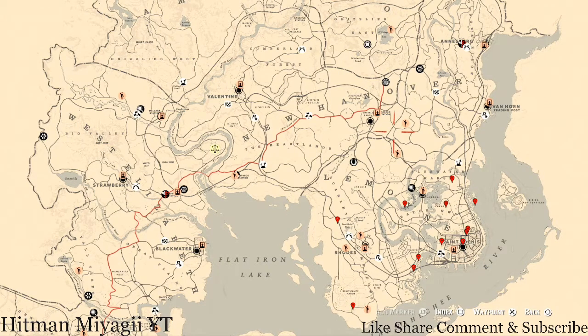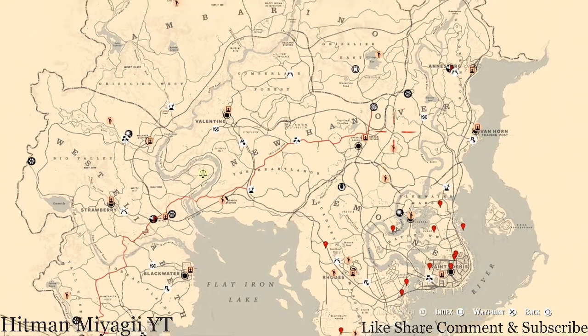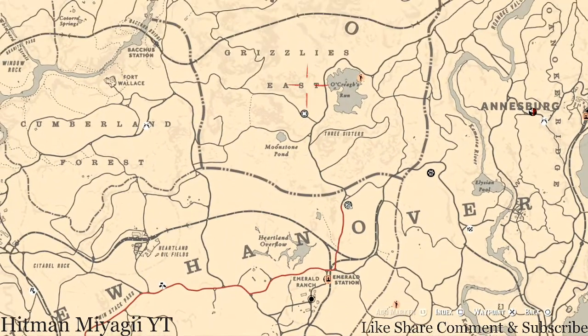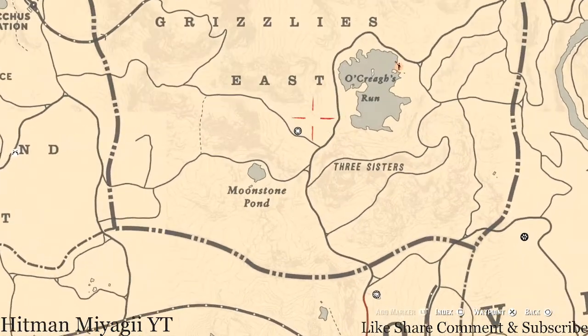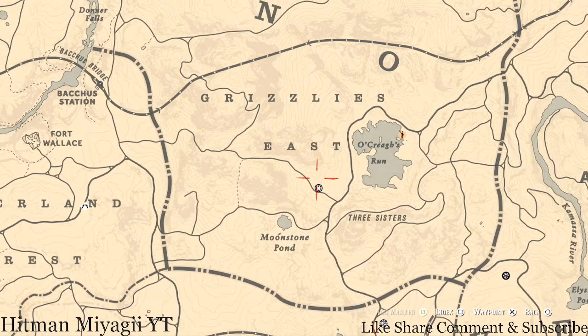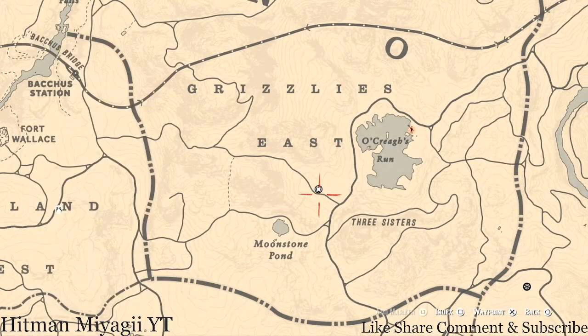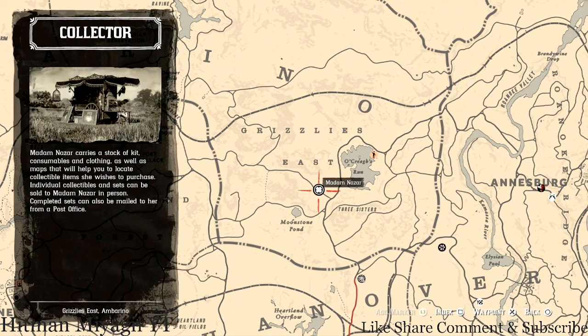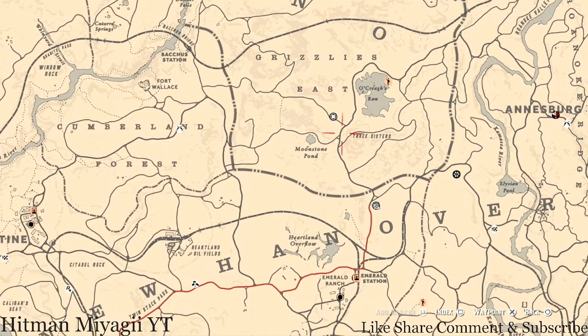First things first, let's get to Madame Nazar's location. She's right above my moonshine shack, right above Emerald Ranch, up near Moonstone Pond, Three Sisters, in Okree's Run in Grizzlies East. She will be here until 2 a.m. Eastern Standard Time, New York time zone.